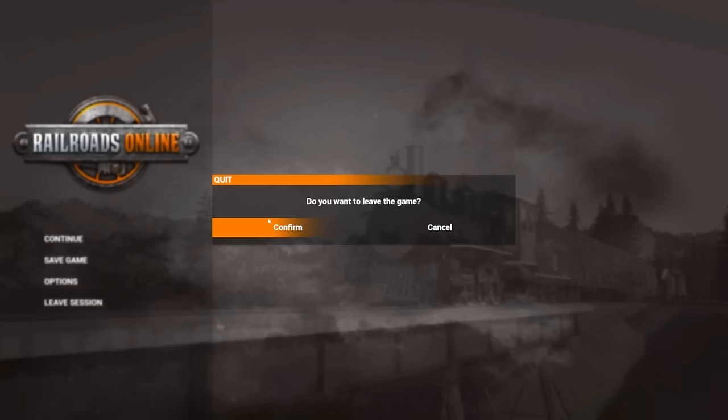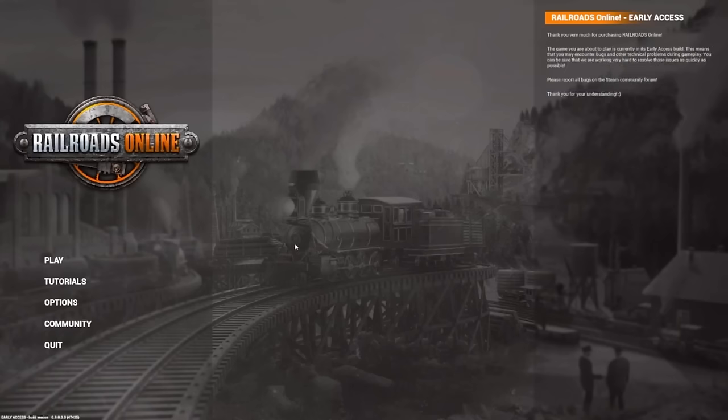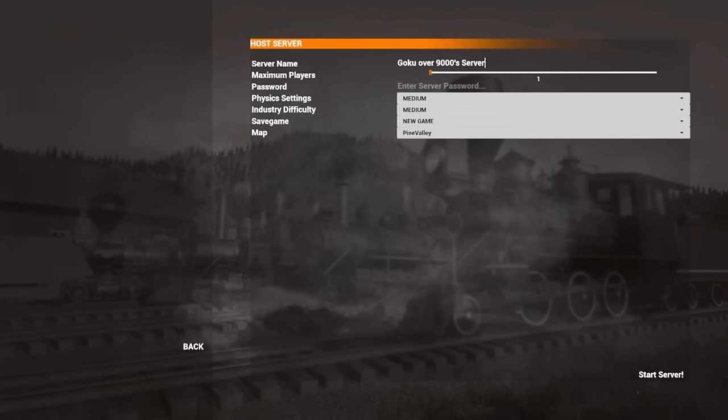Now for some multiplayer fixes. We made a change to the password system. You can host your server as normal, type your password, and now you can include symbols to make passwords more secure. We also removed the second password field because it was confusing for most players — it was unclear where each password went. This makes multiplayer easier to use for new and experienced players who want to secure their servers and prevent griefing.